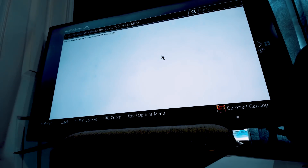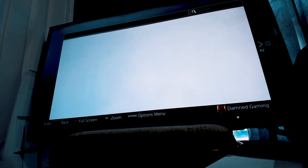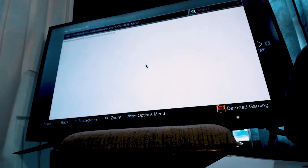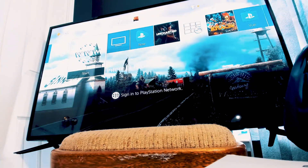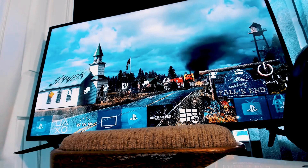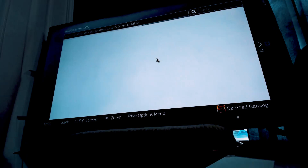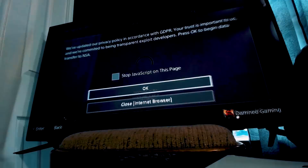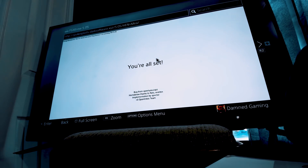Depending on your internet speed. You've also got the update blocker and then the HEN plus Mira support, which you need to run the exploit on your system. Click on that and then reload the page — keep clicking that — and then it's all set. Now let's go to the settings.